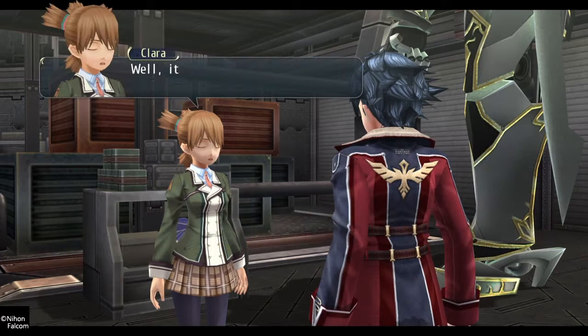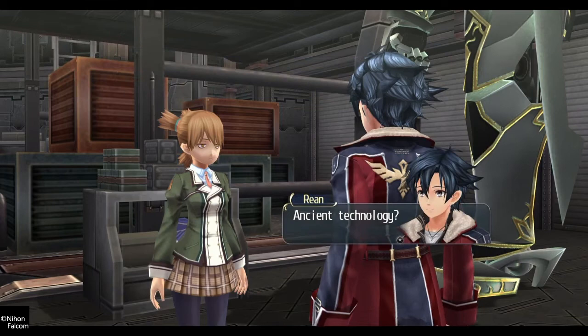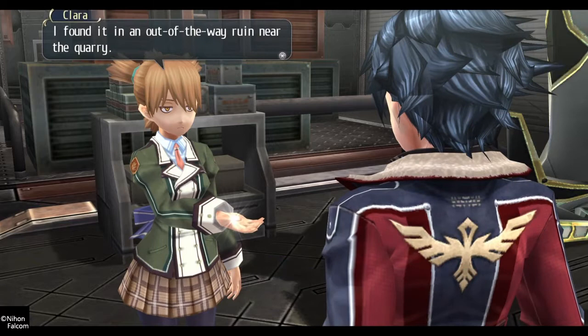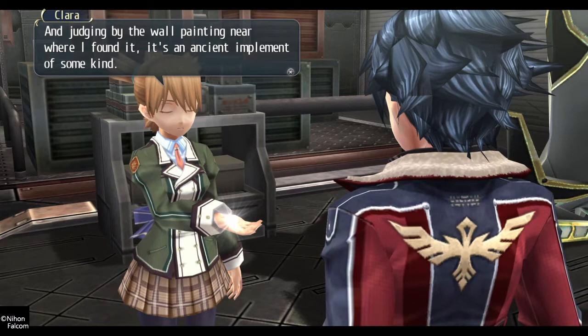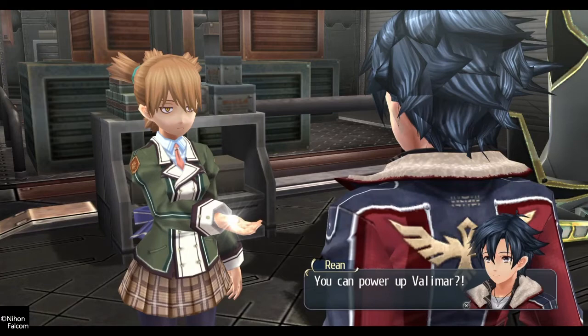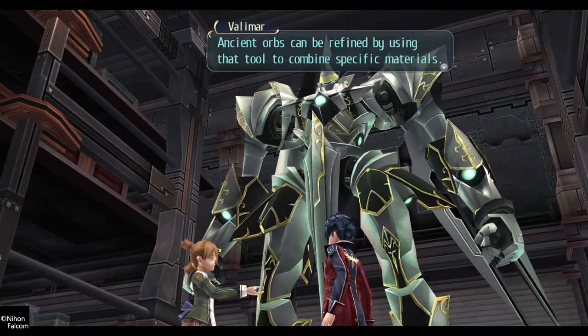There you are, I've been waiting for you. It concerns this knight of yours — ancient technology found near the quarry. Wait, ancient technology? Check this out. It looks like some really old tool with a strange design carved into it. Found it in an out-of-the-way ruin near the quarry. By the wall painting near where it was found, it's an ancient implement that can make orbs with special abilities. It can be used to power up your knight. You can power up Balimar?